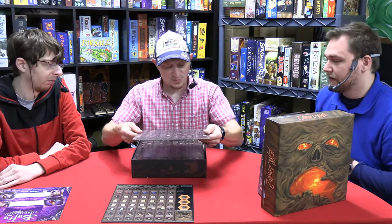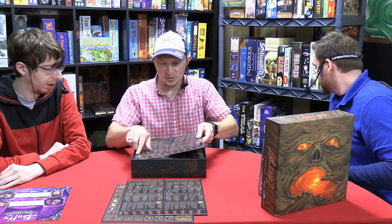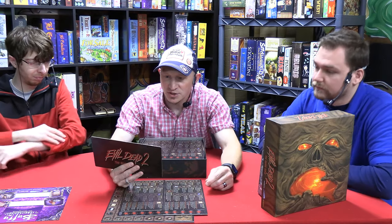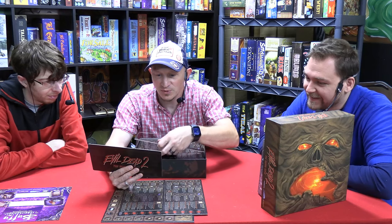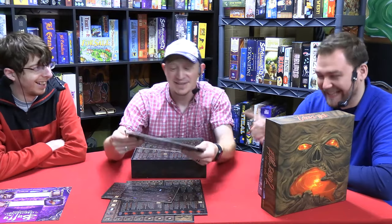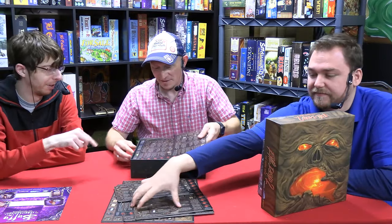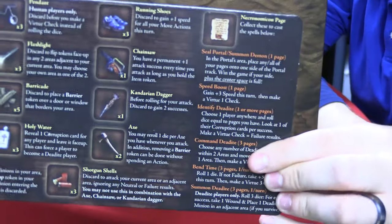We've got some big punch boards here. These look like item reference sheets — axes, running shoes, pendants, flashlights, cooked chicken which you discard to remove three wounds from your character, alcohol which gives you bonus actions — they may not be good actions but it gives you extra ones. I love when board game companies do reference sheets like this for their more complicated stuff. These are really nice.